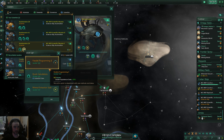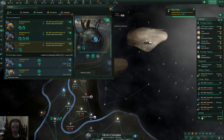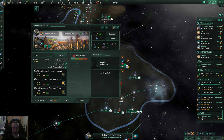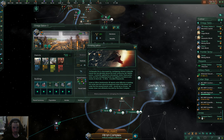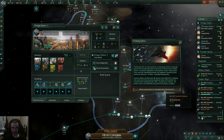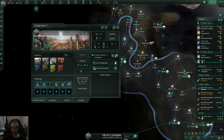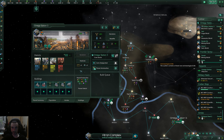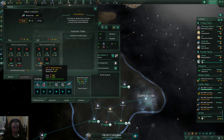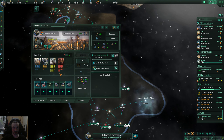We have enough minerals so I'm going for leader experience gain on that guy. We need jobs here. Planetary settlement procedure initiated over here — yeah that's a good system.